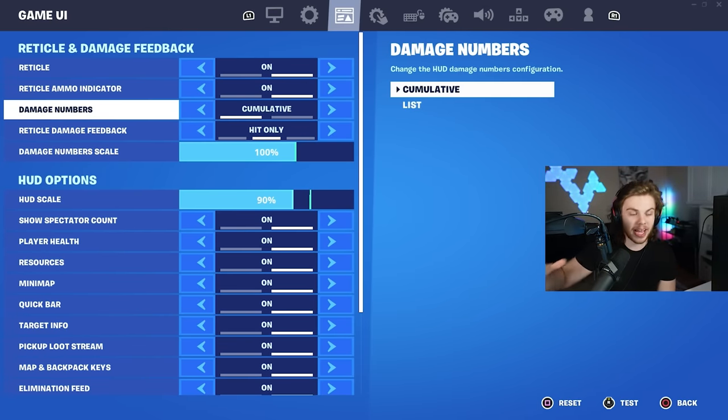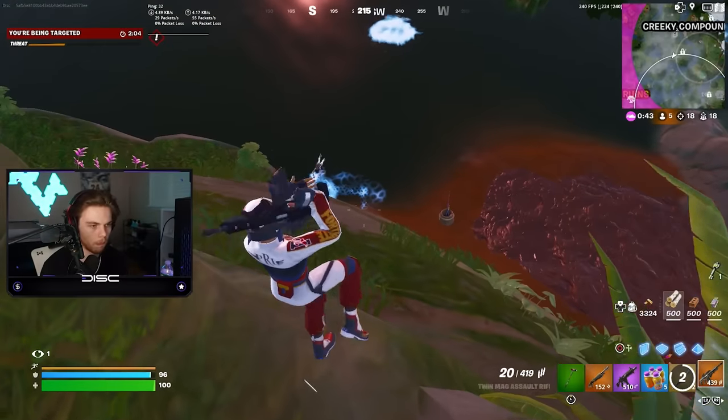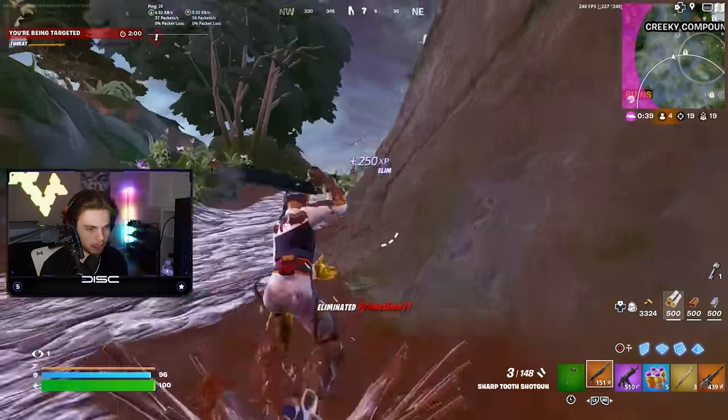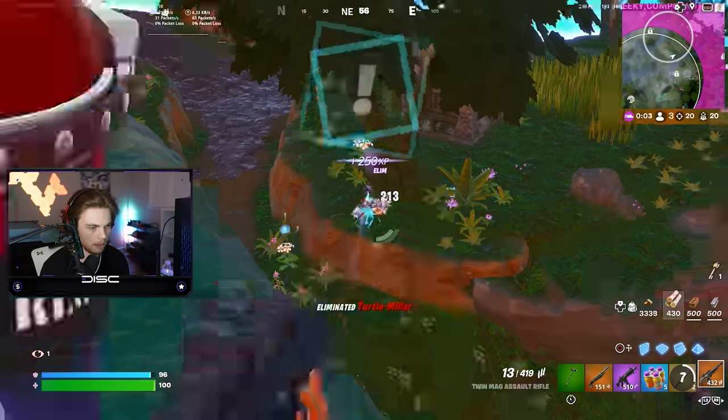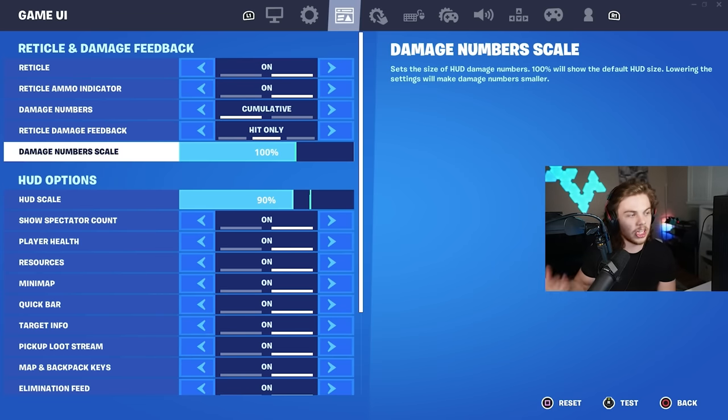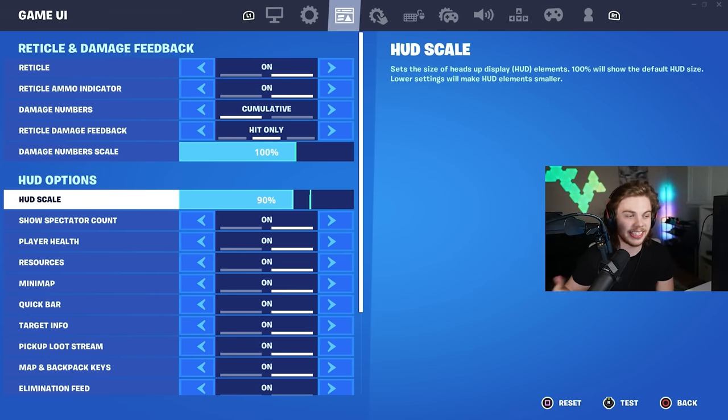For reticle and damage feedback, I have mine on crosshair and hit-only. So if I hit someone, I don't get that annoying shield icon or crack shield icon, which allows me to see my opponents visually better and could get me an extra shot or two. Damage number scale is always at 100 and my HUD scale is at 90.